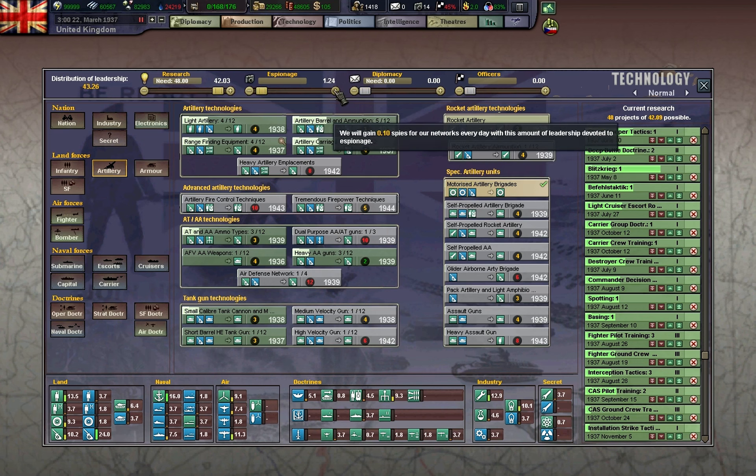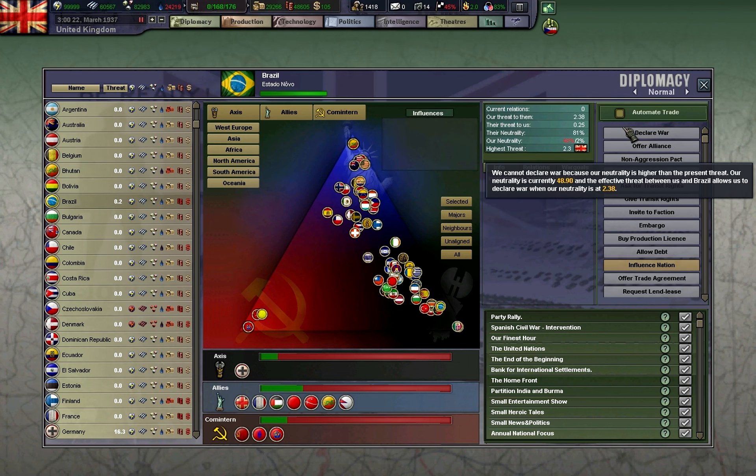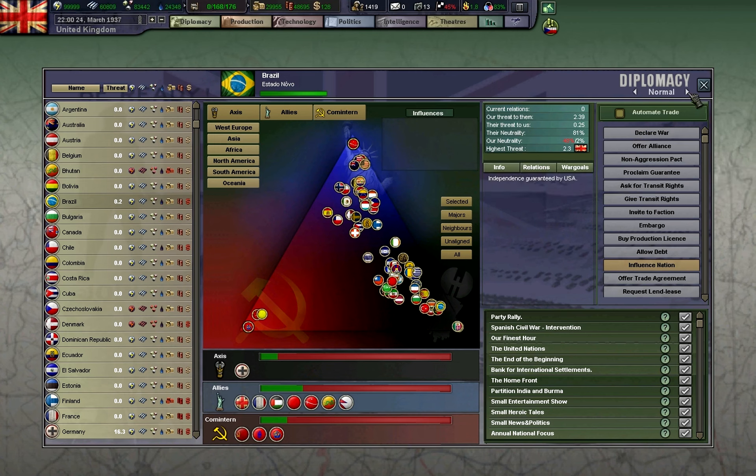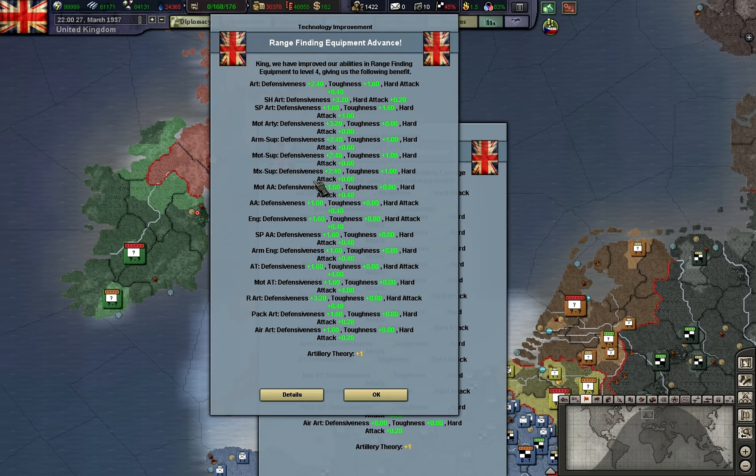I guess we need more spies. By the way, how's our neutrality? 48.90, which means that we will soon be able to enable the war economy.